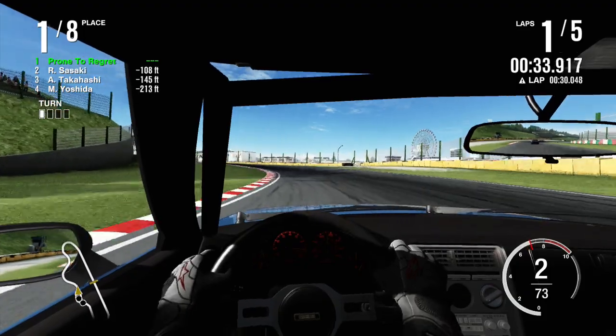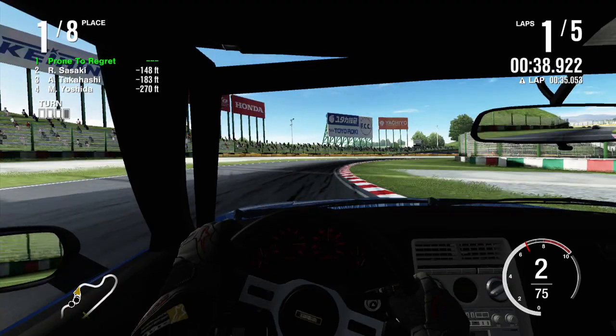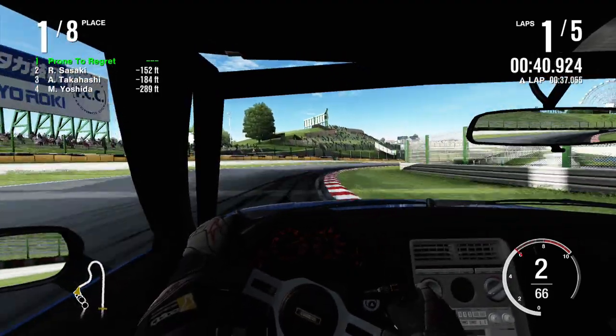The Spirit R is a unicorn car, so that's fun. And for whatever reason, until Forza Horizon 4, they dropped the Spirit R altogether.